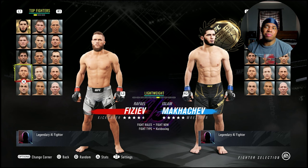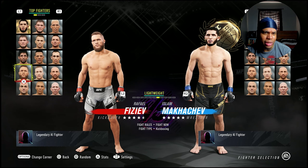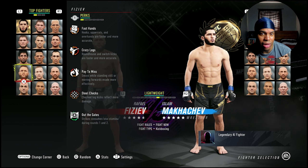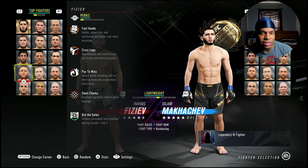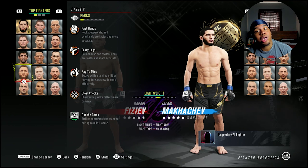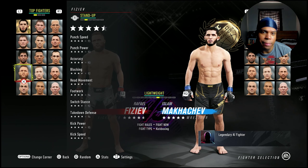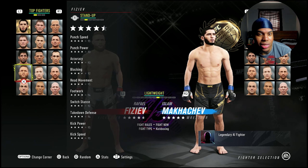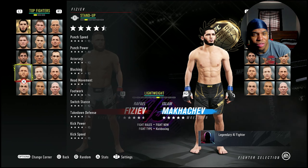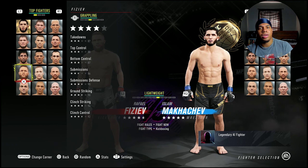Next up we got someone the fans have been asking for, and that is Rafael Fiziev. He's a four-and-a-half star fighter. He has the Crazy Legs perk obviously right out the gate, so Crazy Legs one and two — he's gonna be crazy good. He has Fast Hands and Pay to Miss, so if you get countered it's gonna be near double damage. He has 95 speed, 93 power, 93 accuracy, 92 blocking, 95 movement, and 94 footwork.